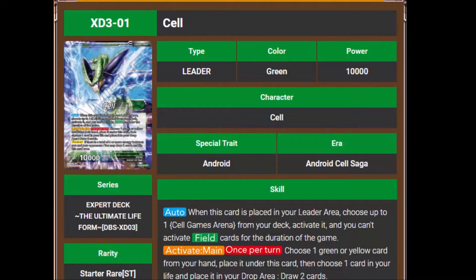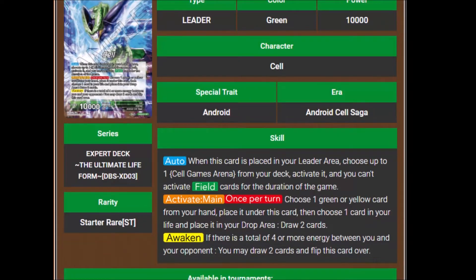His activate main says once per turn, choose one green or yellow card from your hand, place it under this card, then choose one card in your life, place it in your drop area, and draw two cards. His awakened condition says if there is a total of four or more energy between you and your opponent, you may draw two cards and flip this card over. That means you can awaken turn two if you went second, and turn three if you went first.